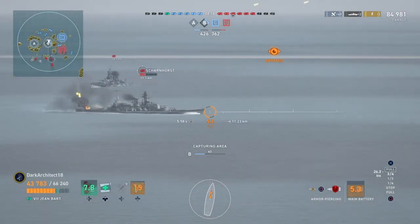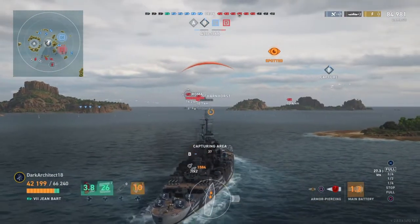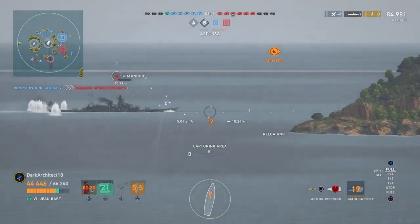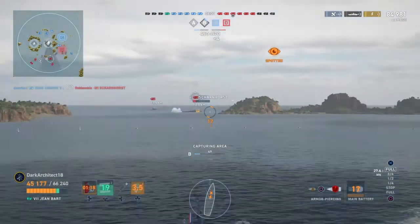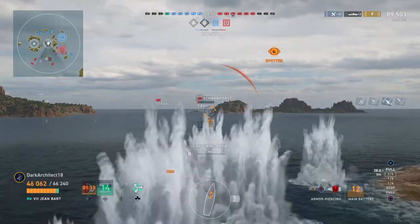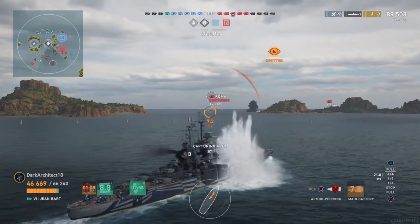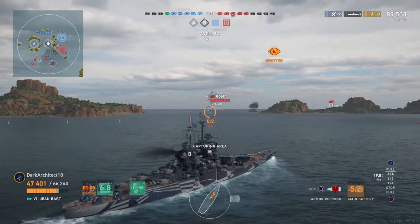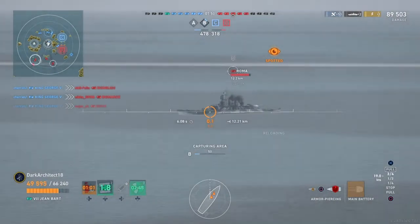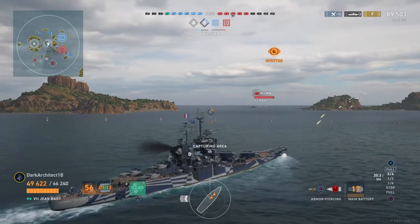There are quite a few enemies here — I've got the Scharnhorst, the Bismarck, the Roma. My other team is pushing up around D on the southeast side, pushing up with me, which is good. That's providing crossfires to the other side, which is exactly what we need to distract these enemies at the moment.